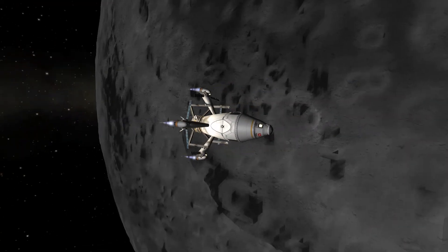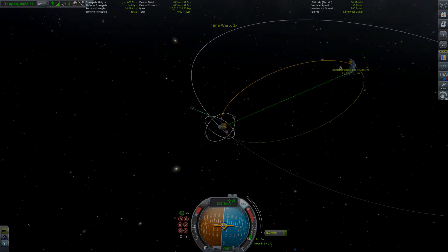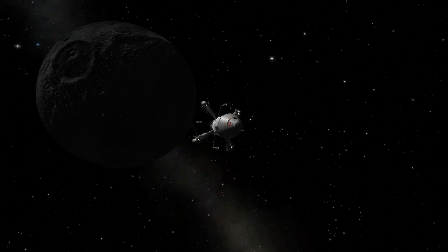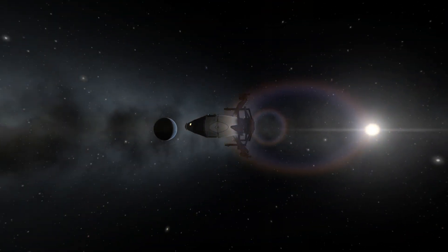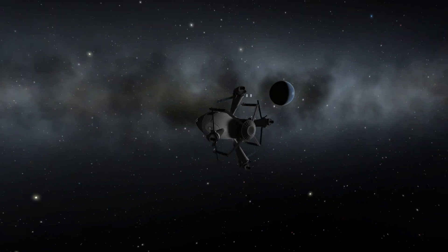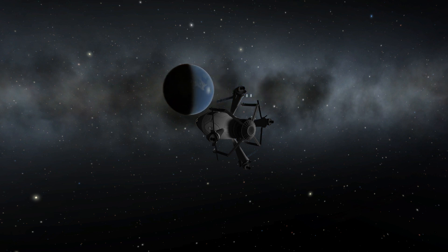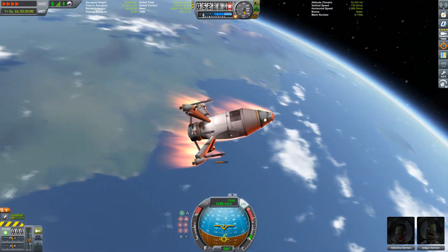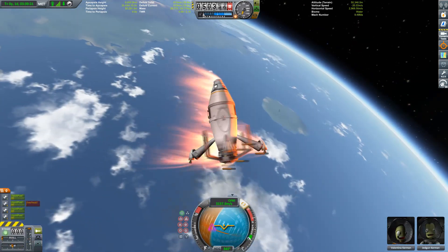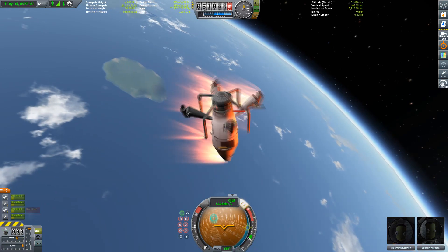Either Scatterer or EVE made a little see-through moon there - nice bug. This little delivery vehicle is not really designed to land on Kerbin, to be honest. There are no heat shields, there are no parachutes. But I decided this is Kerbal Space Program, so why not try anyway? We're on approach to the atmosphere, and I'm spinning this thing around like crazy to distribute the heat evenly.